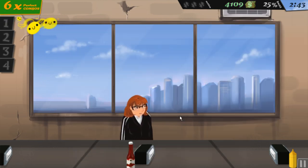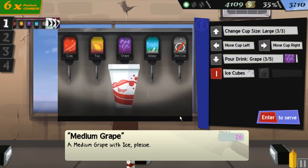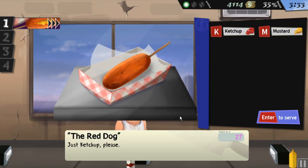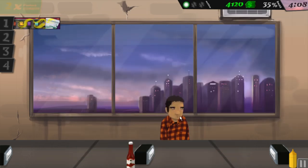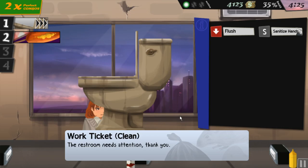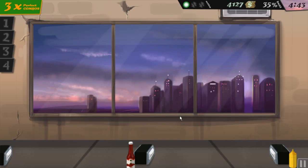Large cola with ice — I don't know why you'd come through for just a large cola, seems like a poor decision for your physical and financial health. You wanted to change the cup size down? Well, you're getting a large, just toss some of it out. Here's a free coupon for next time — they're free refills, don't tell them. Here's your corn dog — I did sanitize my hand after cleaning the toilet, don't worry.